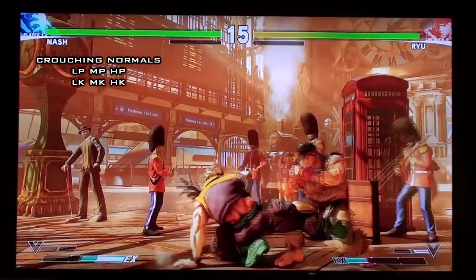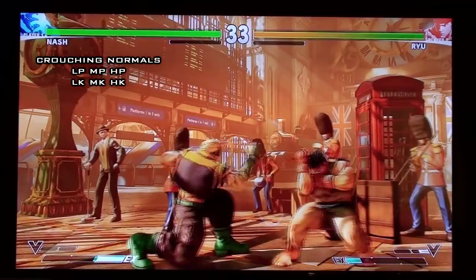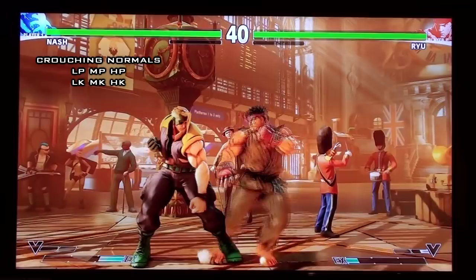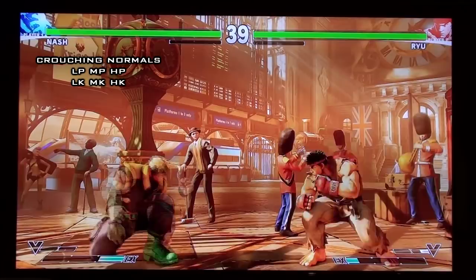His crouch light kick hits low and chains into crouch light punch — basically combo starter and filler stuff. Crouch medium kick on the other hand is an excellent ground poke, basically his go-to footsie normal. The biggest drawback is it's not special cancelable — it would've been really nice to cancel into Sonic Scythe, but unfortunately not. His crouch heavy kick is just a standard sweep — good range and speed, just a standard footsie tool.